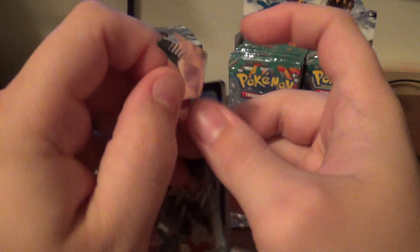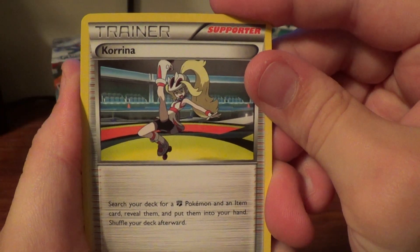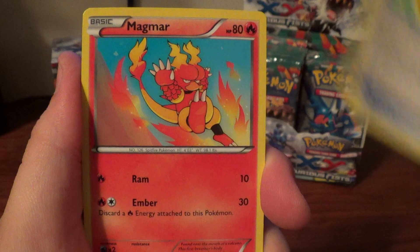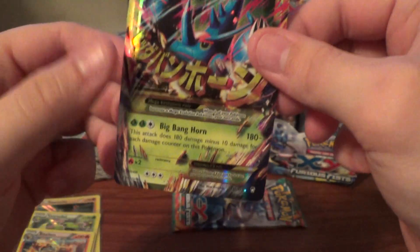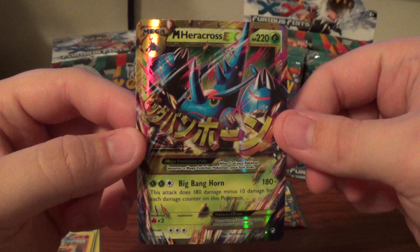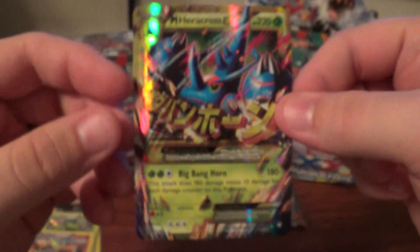That's two packs here. Karina, Sylph Fossil, Sparkling Robe, Magmar, Shelmet, Bellsprout, Golett, Drowzee, Reverse Clauncher — and the Secret Rare Heracross, 112 out of 111. Very nice!